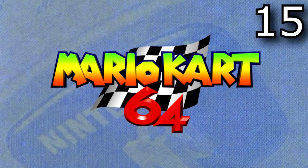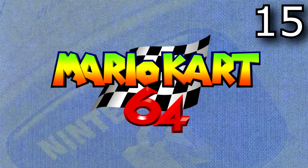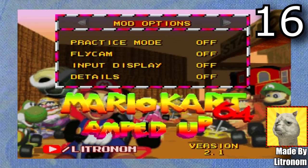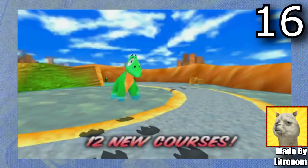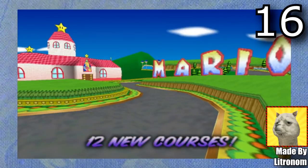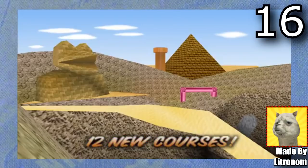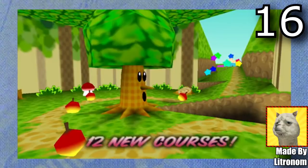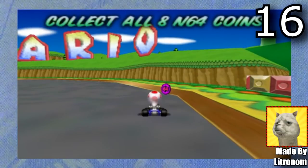Now let's check out some Mario Kart 64 hacks — since the last video there has been a ton of great hacks out. First is Mario Kart Amped Up, made by Litronom. This hack adds a bunch of new options and a coin collecting mode. It also has 12 brand new tracks including Ancient Lake, Mario Circuit, Smari Beach, Calamari Canyon, Sandy Slide, Mario World Raceway, Yoshi's Riverbed, Hazy Maze Cave, Green Greens, Secret Slide, and Mario Circuit 3 from Super Mario Kart. All the new tracks are so cool and I really recommend trying this one out.